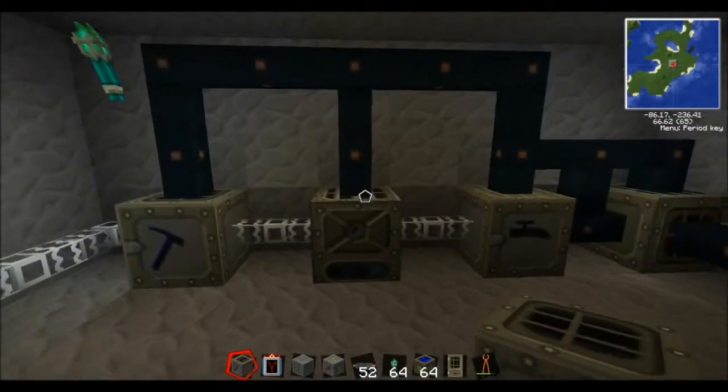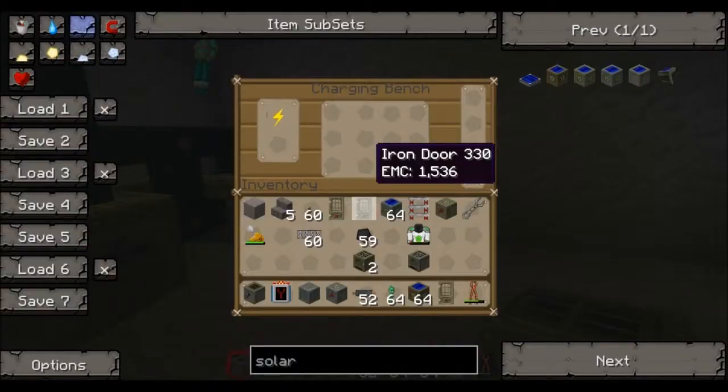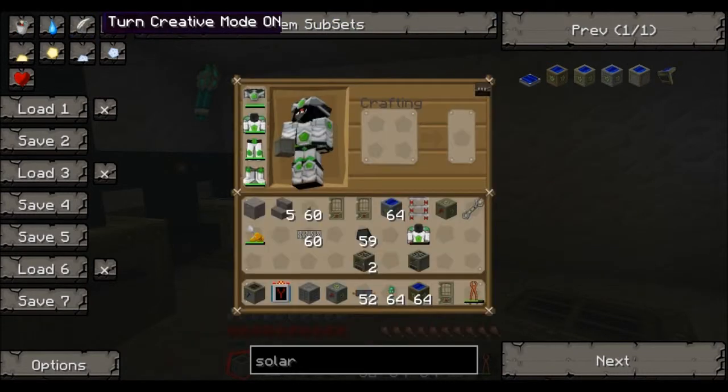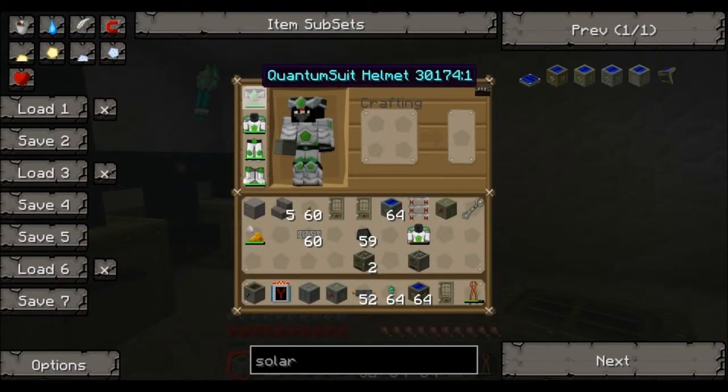Okay so I've got a lot of power. This is a charging bench. Now this is for use for very important items — I can turn creative mode off for these. They're called quantum suits.